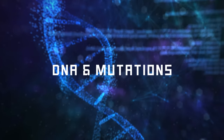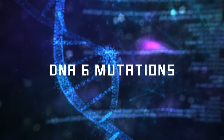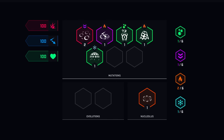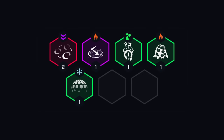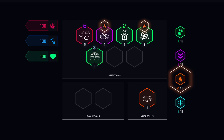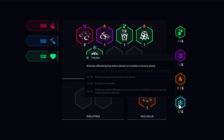Now let's see what's new about you and your mutations. You will no longer evolve through a DNA table. Instead, you equip mutations from an inventory. Every mutation dropped will have a special altered state. The more mutations with the same altered state, the more powerful additional effects you'll benefit from.